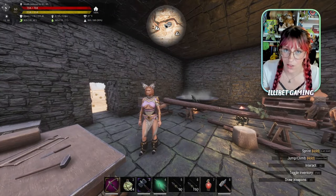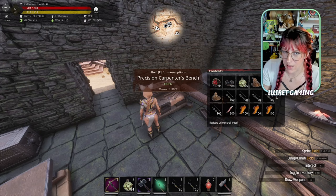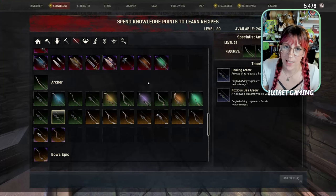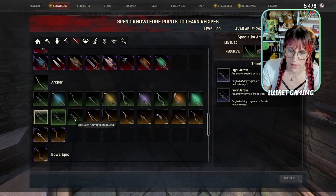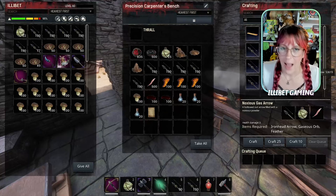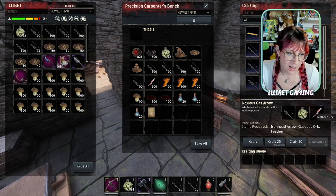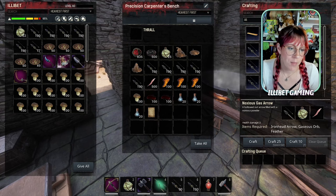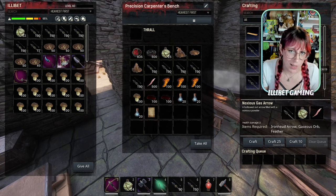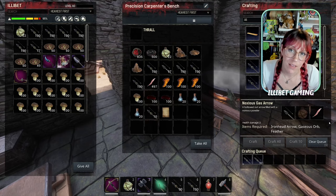You'll likely be wanting to turn those gaseous orbs into gaseous arrows — visit a carpenter's table. The higher level, the cheaper the stuff's gonna cost. You do have to be at least level 38 to craft them and there's a journey you have to unlock first. I tend to keep a lot of the iron-head arrows that thralls drop too, just so I don't have to mess around and make them. Pop them in here, then you can get some feathers usually from thrall crates or killing birds. You can use a carpenter to make it quicker, but there's not really any need — it crafts five at a time.